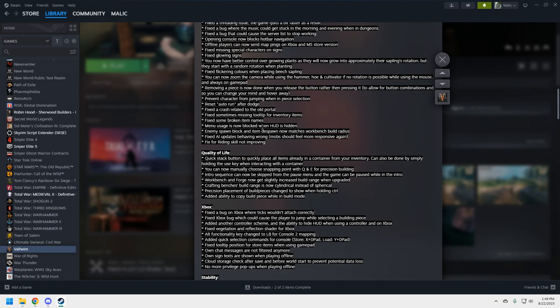The intro sequence can now be skipped from the pause menu, and the game can be paused while in the intro. Workbench and forge now get a slightly increased build range when upgraded — good because you can drop those to stop spawns. Crafting bench build range is now cylindrical instead of spherical. Precision placement of build pieces now shows when holding Control. Added ability to copy a build piece while in build mode.